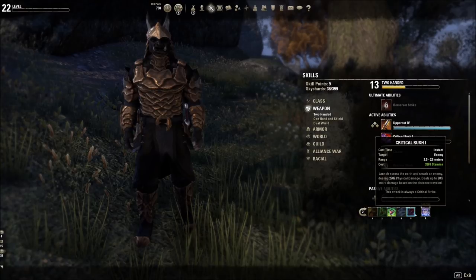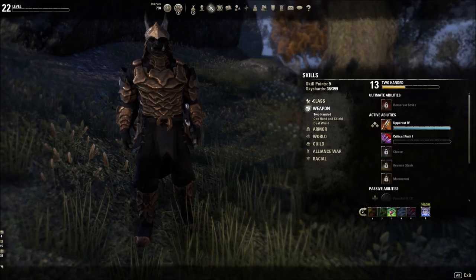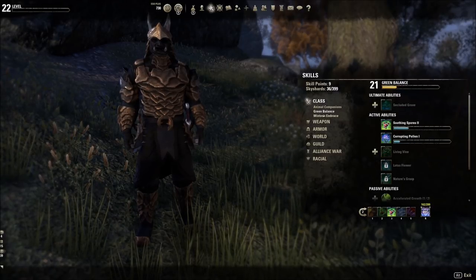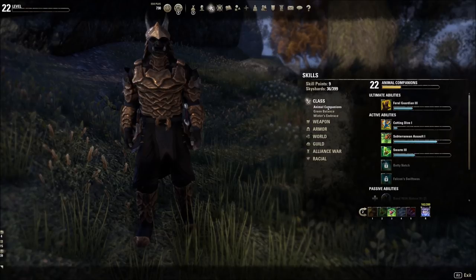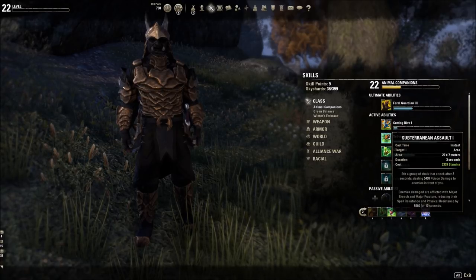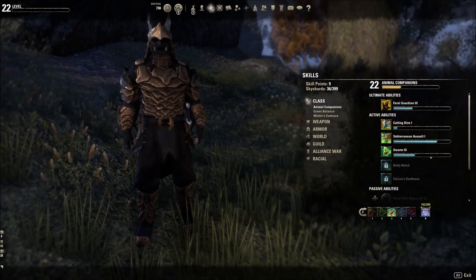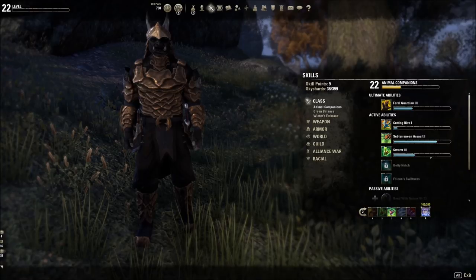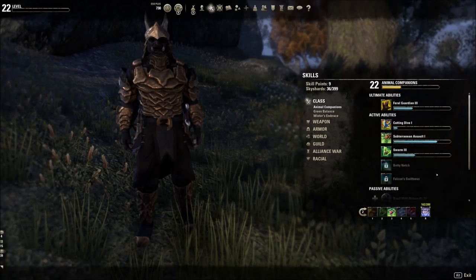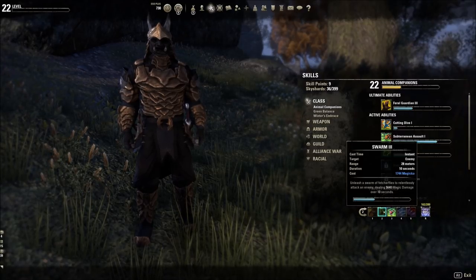So what we have is three weapon skill lines leveling simultaneously. Yes, another dead slot on the bar. Now, regardless of your weapon skill line setup, you must have the class skill lines on your bar. For Animal Companion: magic users love Cutting Dive, and stamina users have Subterranean Assault — a huge burst ability. Swarm is a nice damage-over-time that you can morph, with both stam-based and magic-based versions available. You need at least one ability on your bar from each class line. I like taking the stamina attack first, then eventually adding the burst ability, and getting Swarm morphed up too.